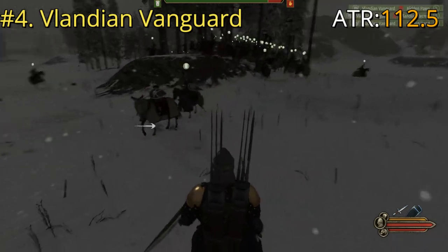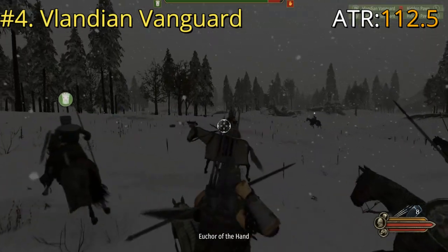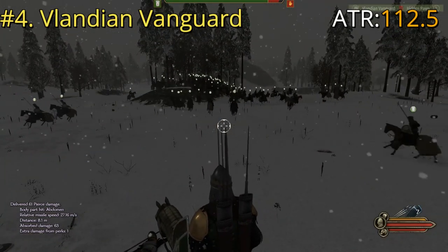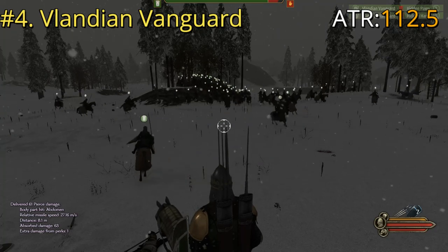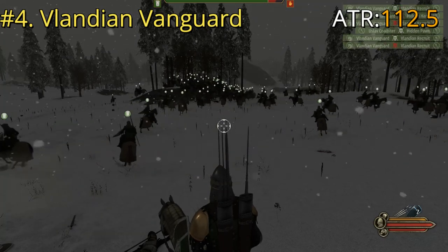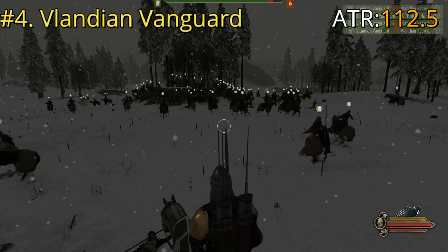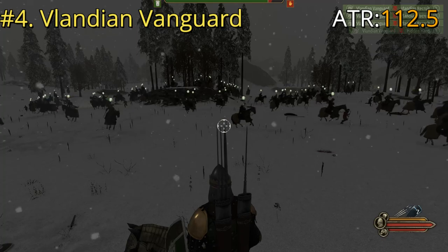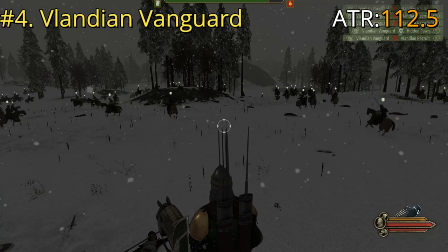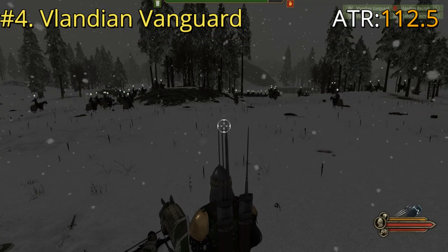There we go, first one hit. Even not using them in a fully effective form — which would be charging, breaking, charging again, sweeping through the line — that's the best way to use heavy cavalry. Even without doing that they take out troops no problem. We did outnumber them, but that was number four, the Vlandian Vanguard. Let's move on to number three.